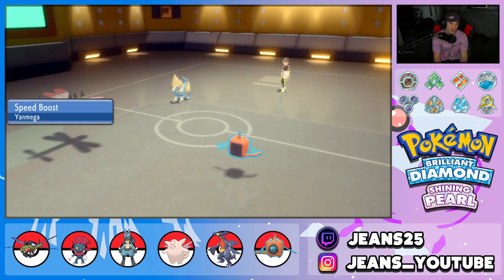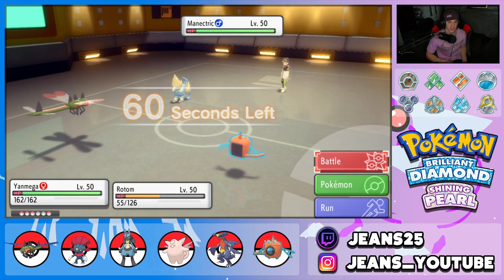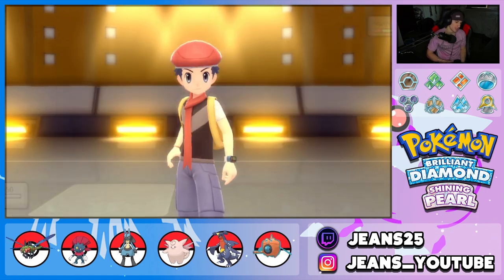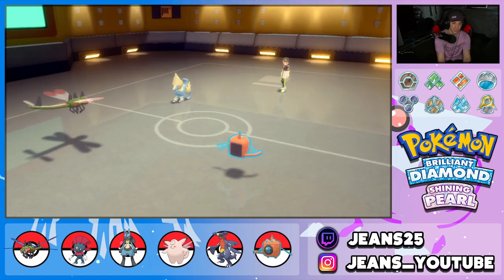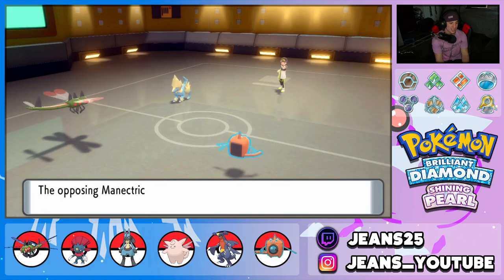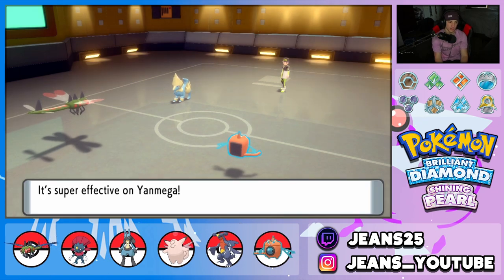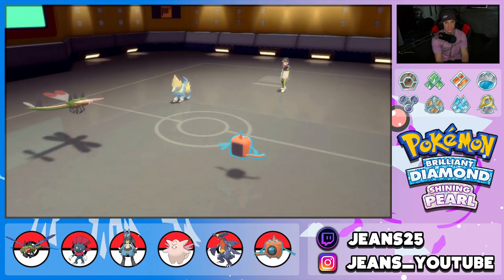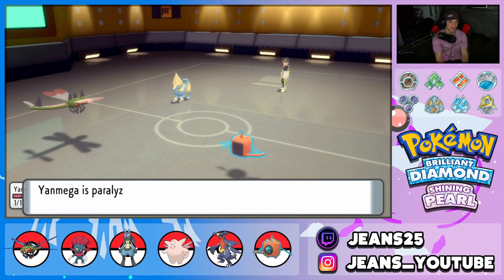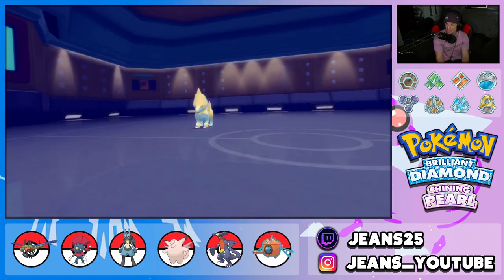Even though Garchomp got Charmed, it still clutched up doing a lot of damage for us. Going into Hydro Pump again, then a nice Bug Buzz. Yanmega hits like an absolute truck — Discharge pokes through, Rotom soaks alongside Yanmega with the Focus Sash. Going for three for three on Hydro Pumps — oh, he paralyzed me! But Hydro Pump connects — three for three! What a battle to start today's video.